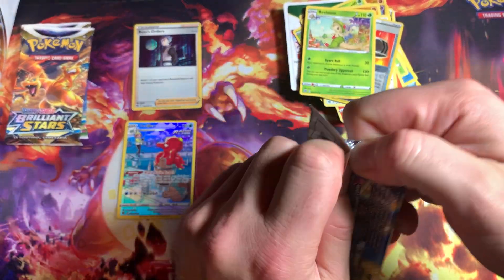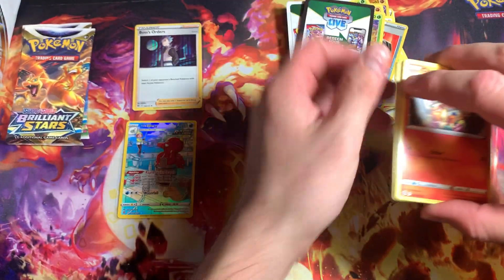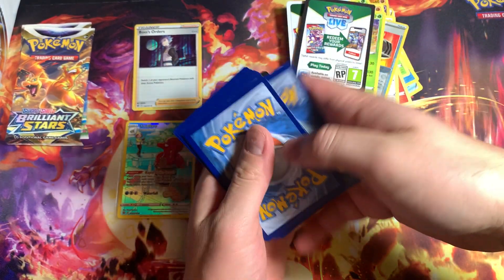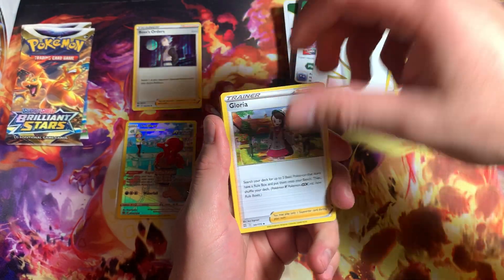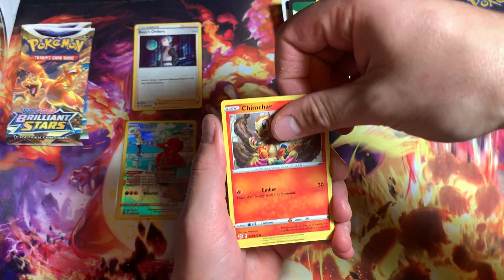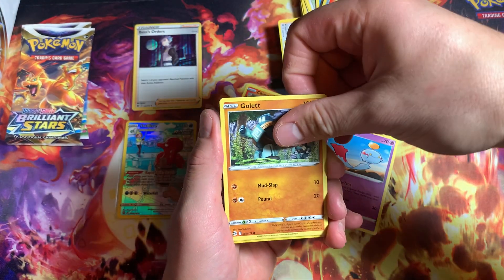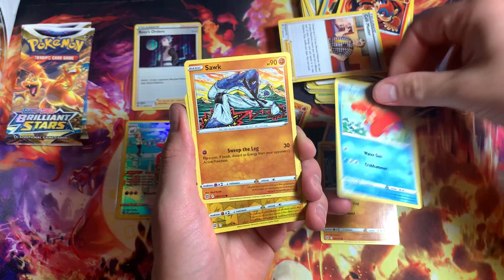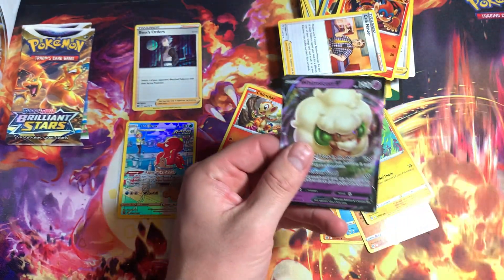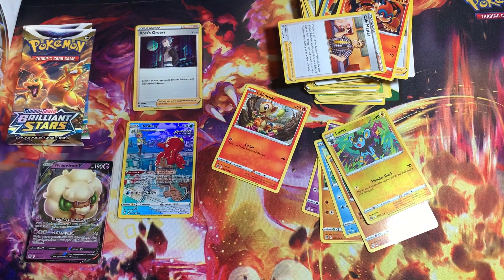Got a black gold card right here — hopefully something good. Black Star V-Star marker, Gloria, Monferno, Cafe Master, Chimchar. Just keep going — got Gallade, Corpish, Sawk, Luxio. Boom — got a V! Nice, we got one V card. I don't know what's wrong with this ETB but I feel like it's not doing me that good.